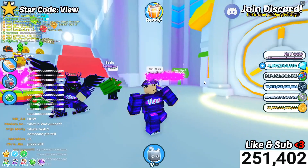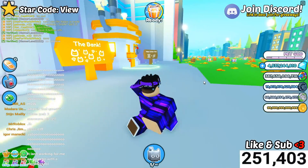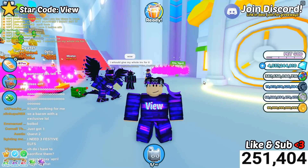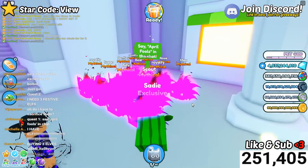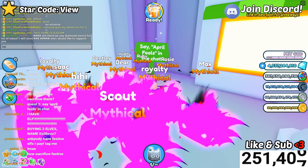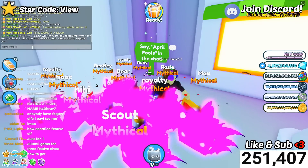Make sure you leave a like, subscribe, comment down below, and use star code view. I'm doing this during a live stream, so that's why there's stuff on the screen. First of all, it says say 'april falls' in the chat, so literally do what it says.